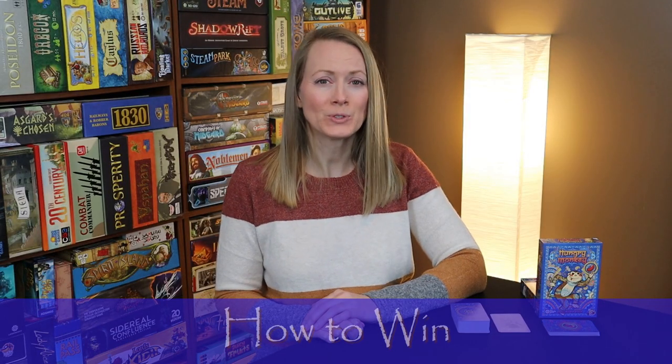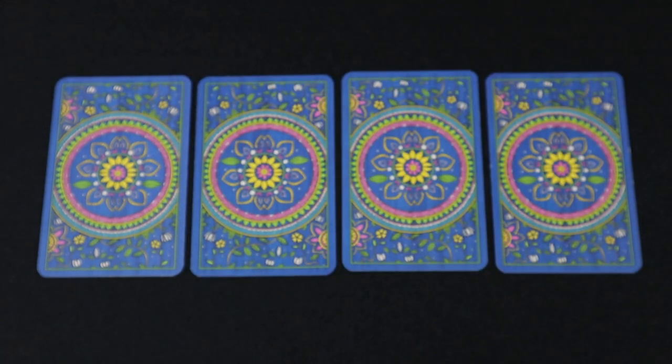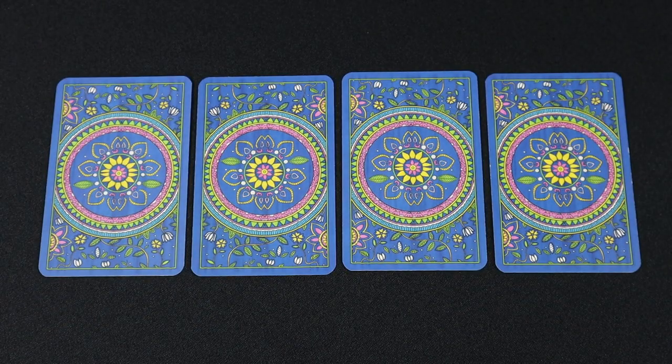In Hungry Monkey, two to six players fight for the coveted bean cards. Players will have to manage two sets of cards in their play area: cards in their hand, and cards in a face-down row in front of them. In order to win, a player must be the first to play all their cards, first from their hand, and then from their card row.